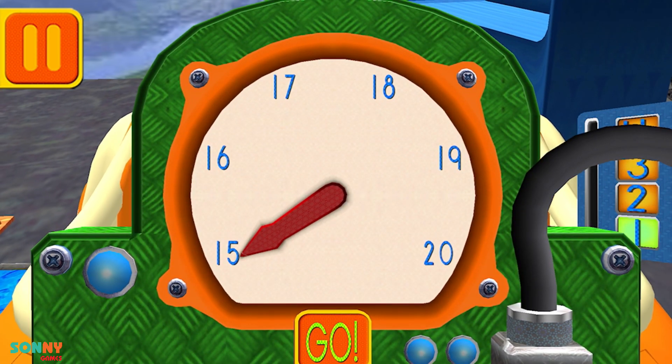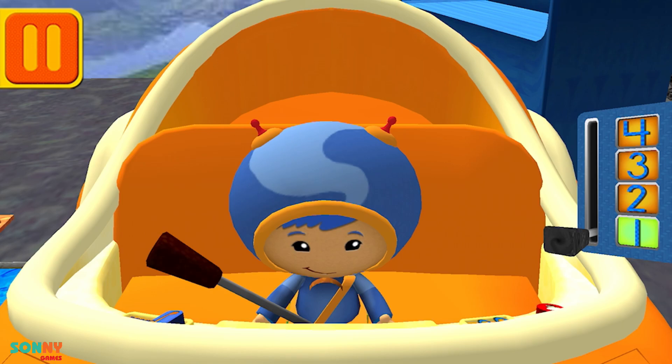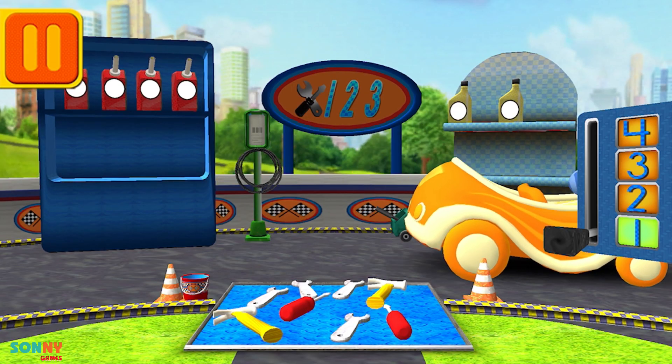We need 19 units of fluid to clean the windshield. Move the dial to the number 19. When you finish moving the dial, press go. Woohoo! Great. Back to the track.